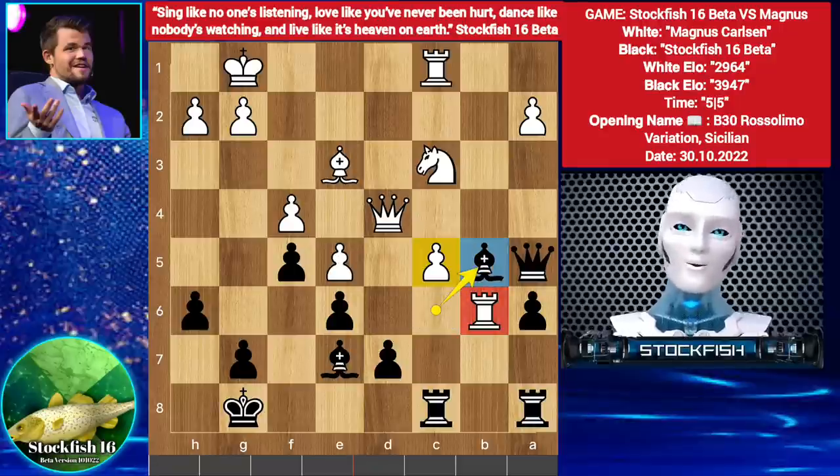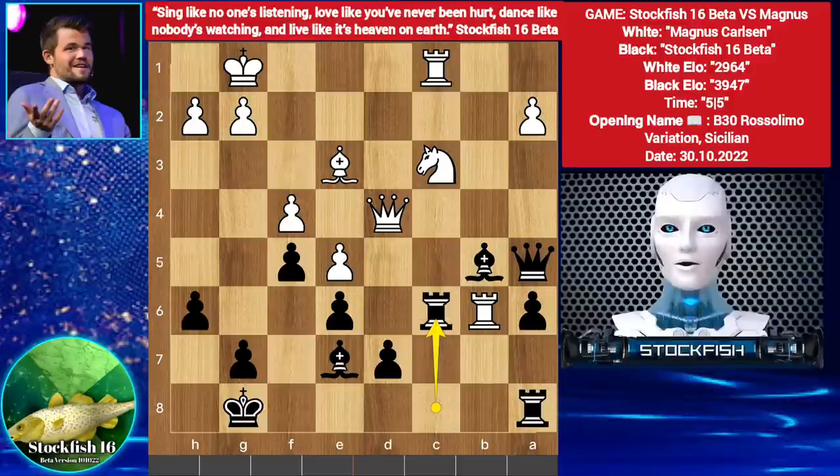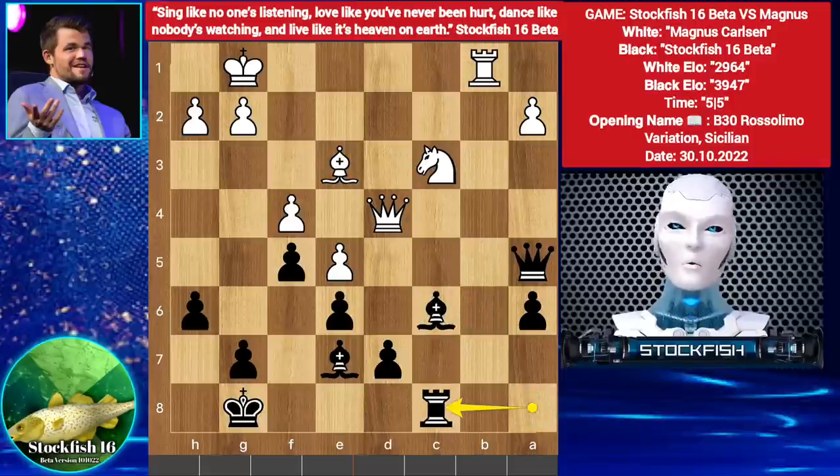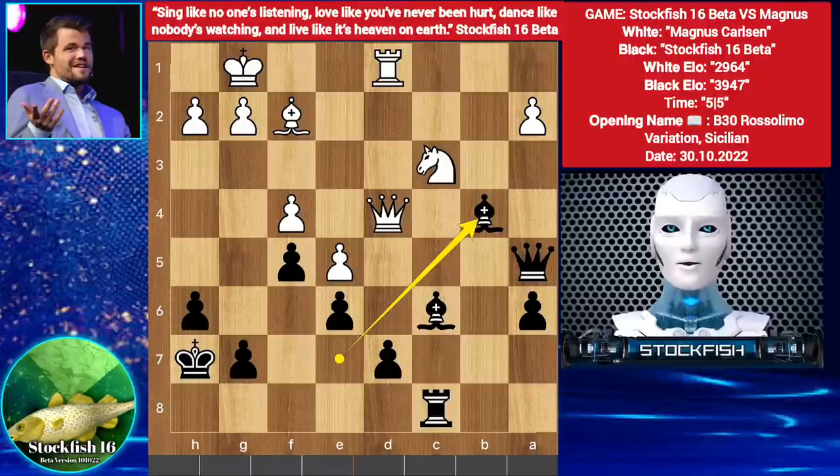Threatening to play Bishop takes pawn, targeting both pieces. So C6, Rook takes C6, Rook takes C6, Bishop takes C6. Rook B1, Rook C8, Bishop F2, King H7, Rook D1, Bishop B4, Rook C1, Bishop takes C6, Queen takes C6.